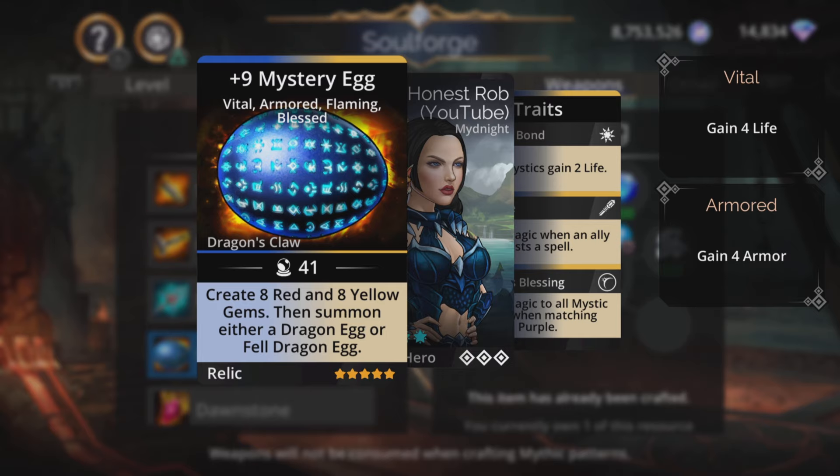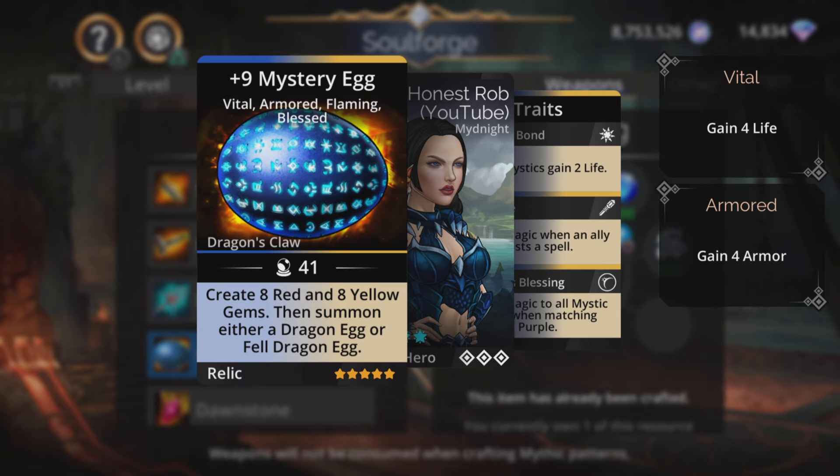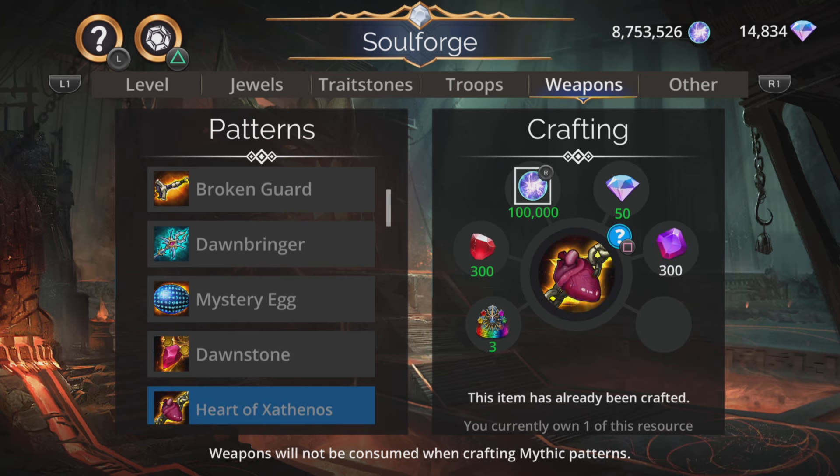Mystery Egg - create eight red and eight yellow gems, then summon either a dragon egg or fell a dragon egg. Creation of red and yellow is decent and it's a guaranteed summon of one or the other. Not bad, but again more collectible than anything. Nothing too fan-tastic.